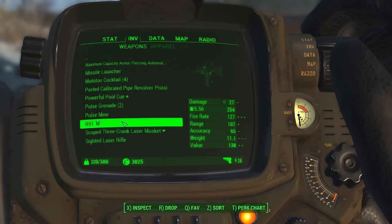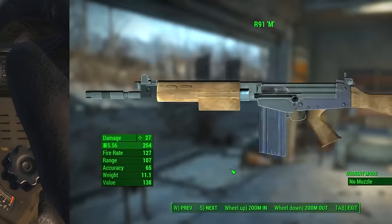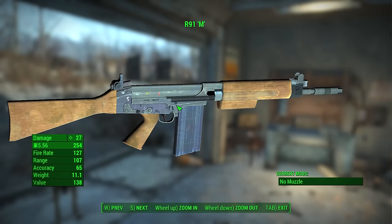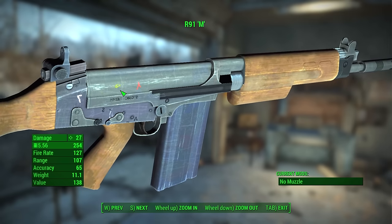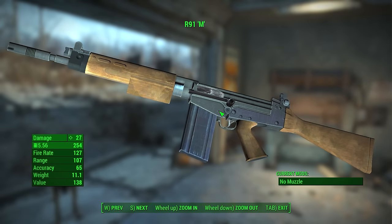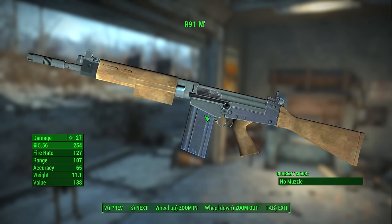This is loosely based around one of the assault rifles from Fallout 3. There it is — utterly beautiful. It's a nice looking gun actually. It works quite well and I like how someone's written on here — 'A' for automatic I think, and something else. There's a little sort of scribble up here. So there is the gun. It has a base damage of 27, fire rate 127, a range of 107, accuracy of 65, weight of 11.1, and a value of 138.